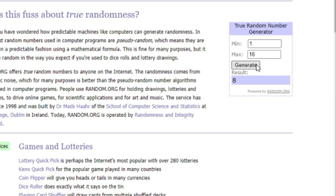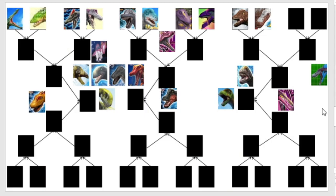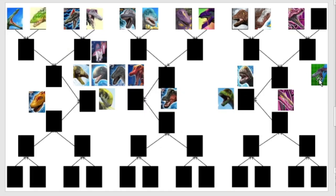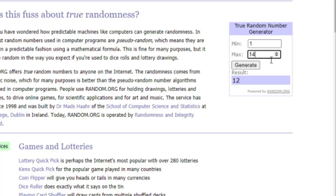Next opponent. Drop that down to 14 and let's continue. Number 14 — that is the Alpha Irritator. And his opponent is going to be number 12 — not good. Not good for the Alpha Irritator, as it is the Spinosaurus Dinotector. Let's drop that down to 12.